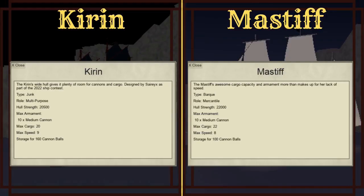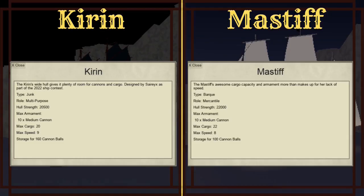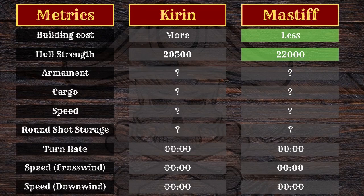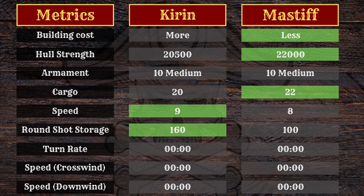Looking at the stats, the Mastiff actually has more hull strength — more health — so it wins that point. Both ships carry the exact same armaments: 10 medium cannons each, so that's a tie. The Mastiff has more cargo than the Korin, but only by two slots. The Korin is faster than the Mastiff, which can mean a lot when sailing. And the Korin has a lot more round shot storage than the Mastiff, which doesn't mean much in the grand scheme of things, but worth noting.